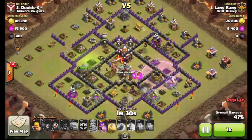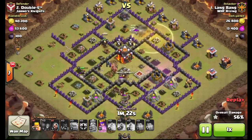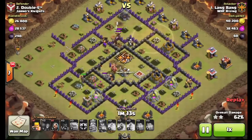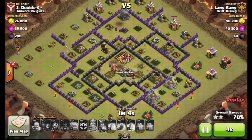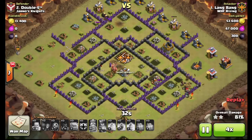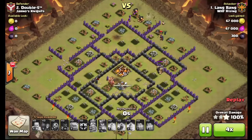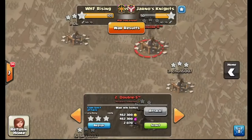He rages those hogs into that inferno — single inferno again — which roasts each hog one by one, but not quick enough. Those hogs make it through. He uses another heal, triggers the last defense, and the queen takes care of it. The hogs redirect and start the cleanup while giants walk around. Very, very nice six-star war for Lang, taking out their top two bases. He's getting tons of practice on Town Hall 10s and is going to be an expert when he gets there — still taking out these infernos like nobody's business.